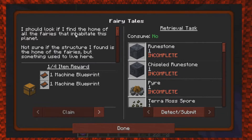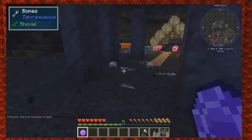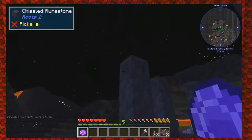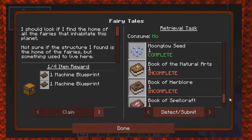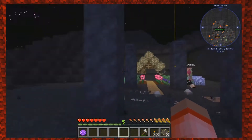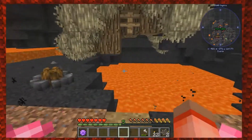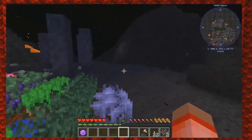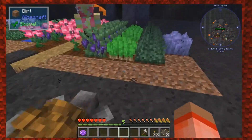So much dying going on. I'm gonna tp to you. I should find the home of all the fairies and have it. It says we need to get a rune stone - which is one of these. If we break that we'll get a rune stone, and then we need a chiseled rune stone which is one up top, and then a pyre. There's a whole bunch of stuff that we need - a lot of it can be found. This is the one where the house caught on fire! There's no house here. Oh, there's the pyre!